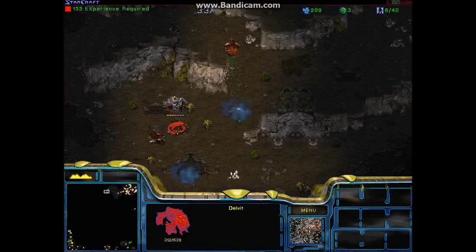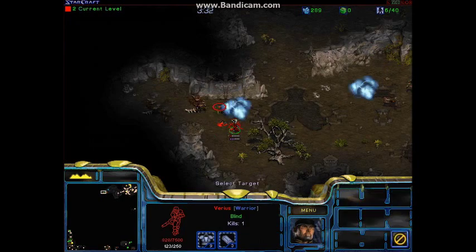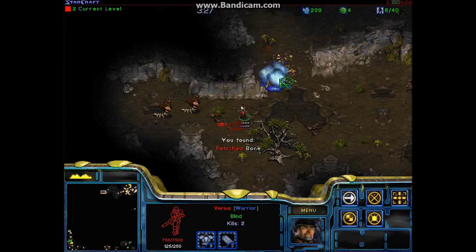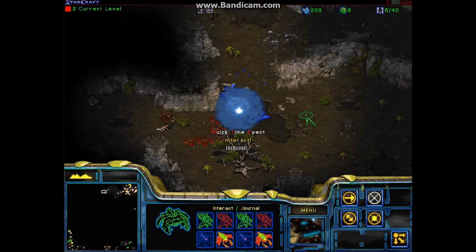The third type is these rifts that open up across the wilderness, and you have to interact with them to get essence out of the rifts, which you'll see in a second. There it goes — spam as hard as you can.